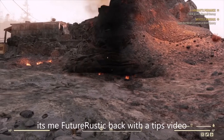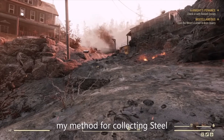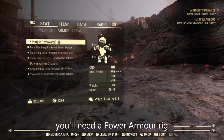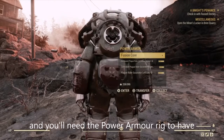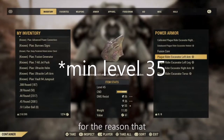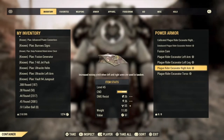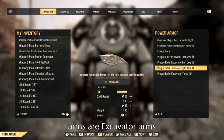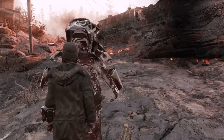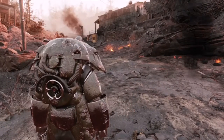Welcome back wastelanders, it's me Futuristic, back with a tips video. In this video I'm going to show you my method for collecting steel — well, for collecting iron ore that you can then smelt into steel. You'll need a power armor rig with the left and right excavator arms, because they give increased mining yield when used in tandem. It doesn't matter what the rest of the power armor is, as long as the left and right arms are excavator arms.